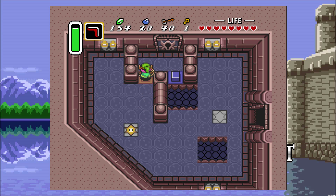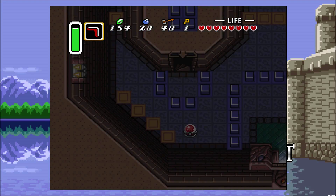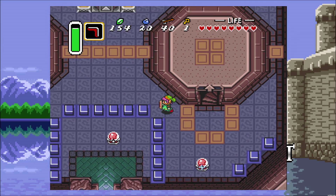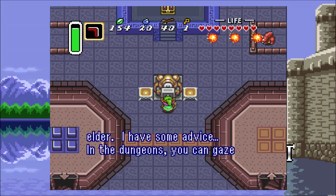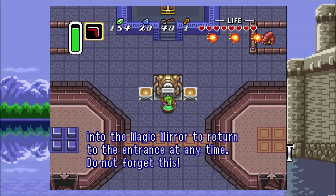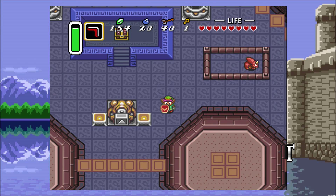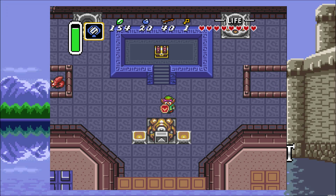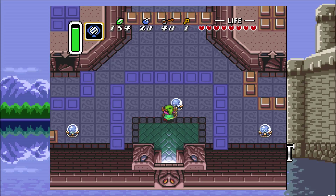We can't do anything here because we obviously need the big key, so why don't we just drop down. This dungeon is one where when you fall through a hole, you just go down to the floor below. Hey, a message from Sahasrahla: 'Link, it is I, Sahasrahla the Elder. I have some advice — in the dungeons, you can gaze into the magic mirror to return to the entrance at any time. Do not forget this.' That's actually really useful advice. We're right by the entrance — let's just see how that works. Get the magic mirror out and try it. And as you can see, he was telling the truth. That's a nice handy thing to do if you're having a little bit of trouble and want to get out of the dungeon quickly.